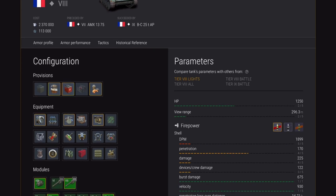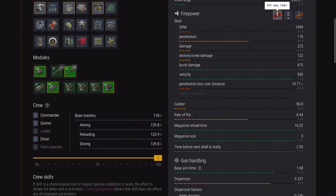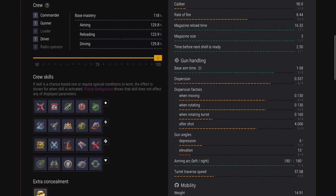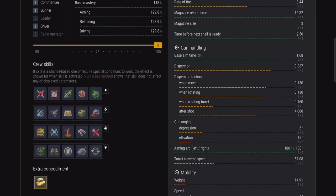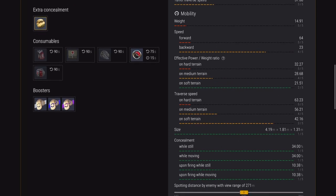HP — not too bad for a light tank. View range — pretty pants. DPM — pretty low. Penetration — not great. Damage per shell — not great. Burst damage — best in class in tier, mainly because it's the only one with a magazine in this class. Penetration loss — really bad. Calibre — not great. Rate of fire — not great. Magazine reloading time — best in class in tier, because it's the only one with a magazine in its class and tier. So it's not a great tank.